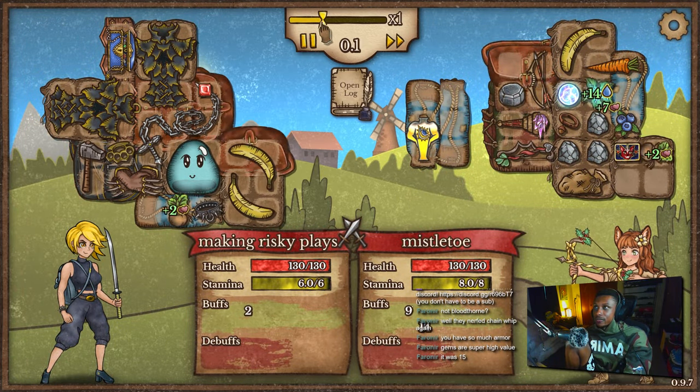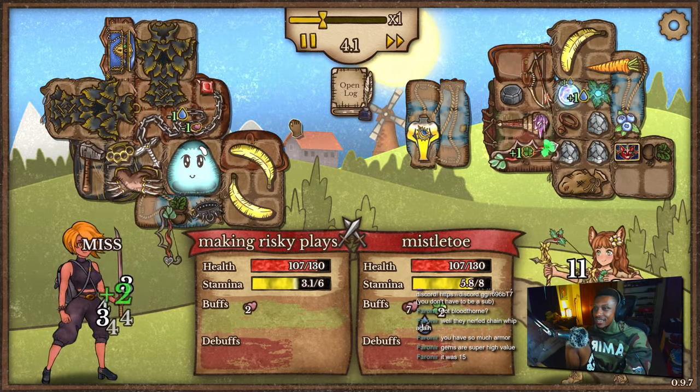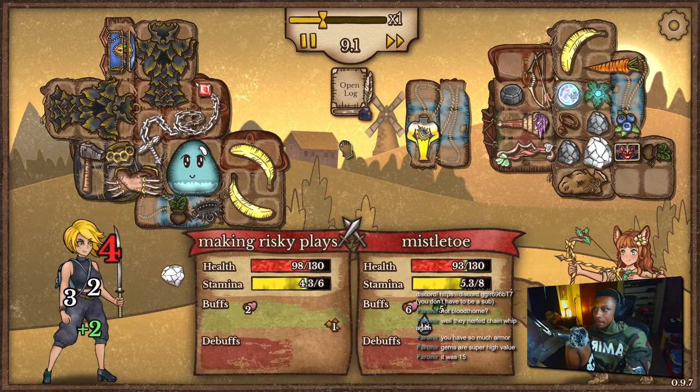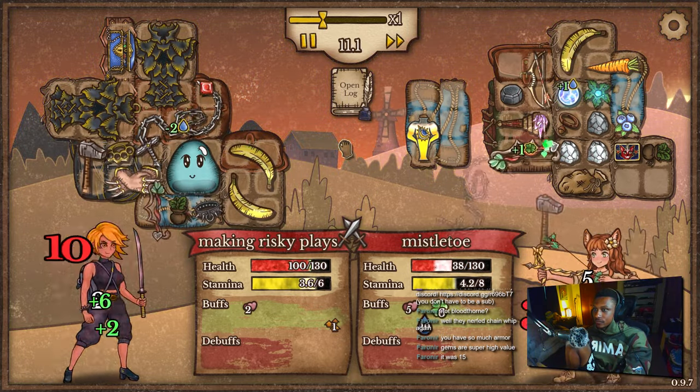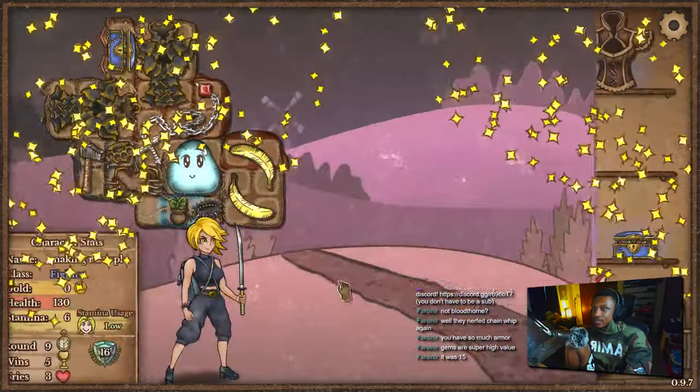It looks like he was gonna go for a magic torch but never got it. He's still missing his health potion till this day — we're probably gonna win this. Look at all the buffs he's giving us right now. Yeah, we definitely win this — 34. Nice. Good game.